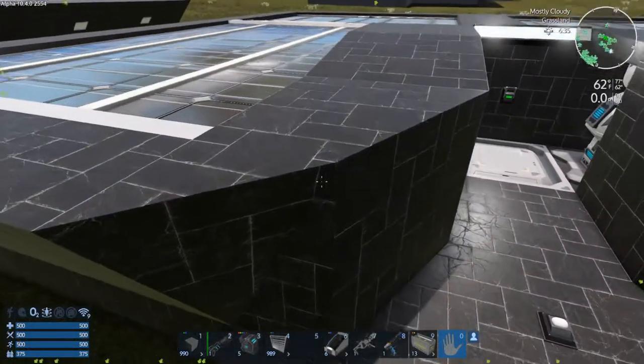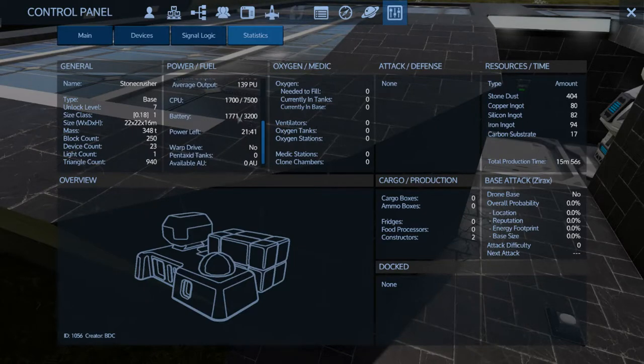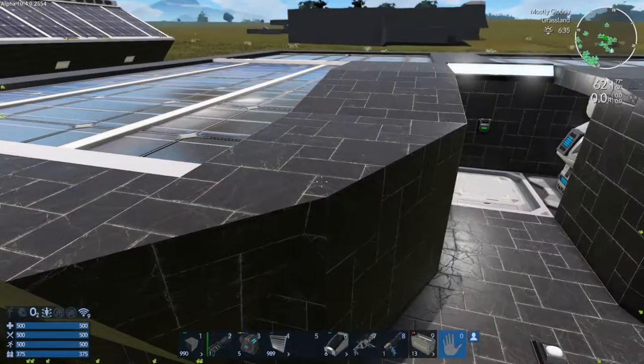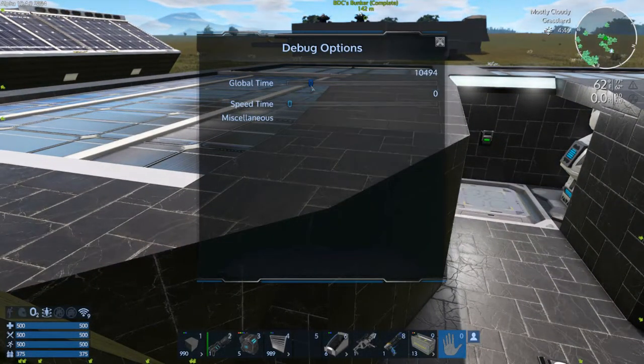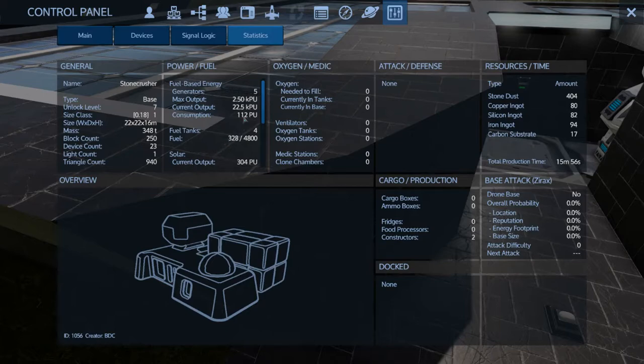As far as power goes, it's got four solar batteries in it. Solar output is probably going to be above 500, but let me take a look — maybe it'll be a little bit under 500. Idle consumption is really low on this. Consumption will go up to one kilopower unit when both small constructors are running. But they don't run for very long — they can crunch it down fairly quickly.